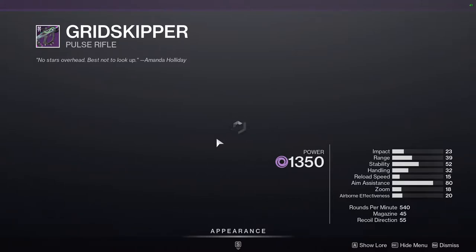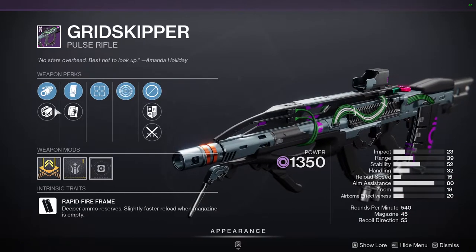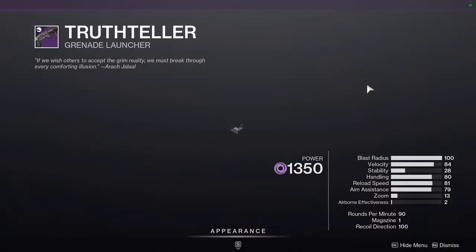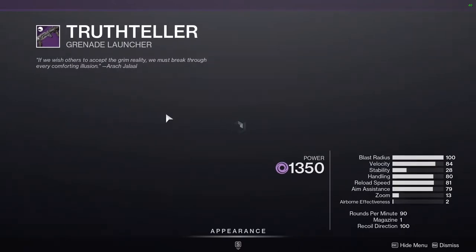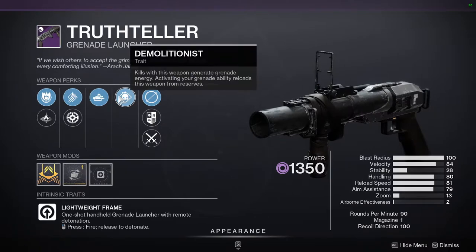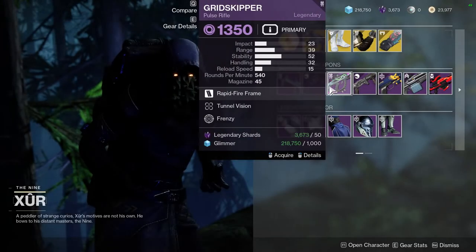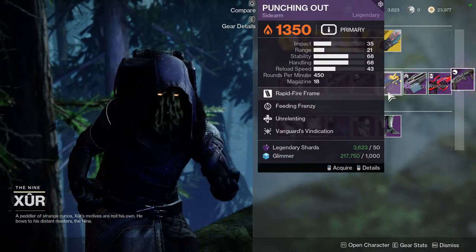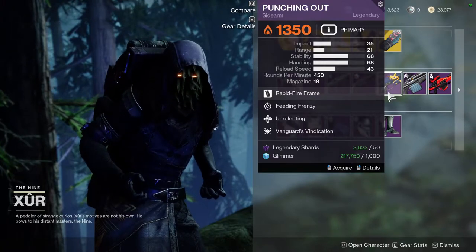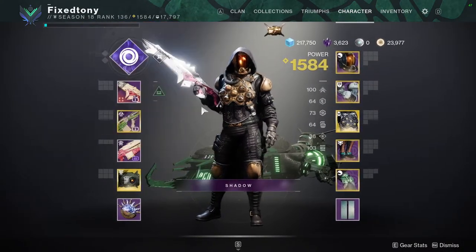Grid Skipper with Tunnel Vision and Frenzy is actually pretty decent. I personally like my roll with Tunnel Vision, Multi-Kill Clip, and Rangefinder more, but I would still recommend this one — it's super good. Truth Teller with Auto-Loading Holster and Demolitionist is pretty cool because Demo on a grenade launcher is always nice, and Auto-Loading is always nice. I'd probably pick this up since I don't think I have this roll.